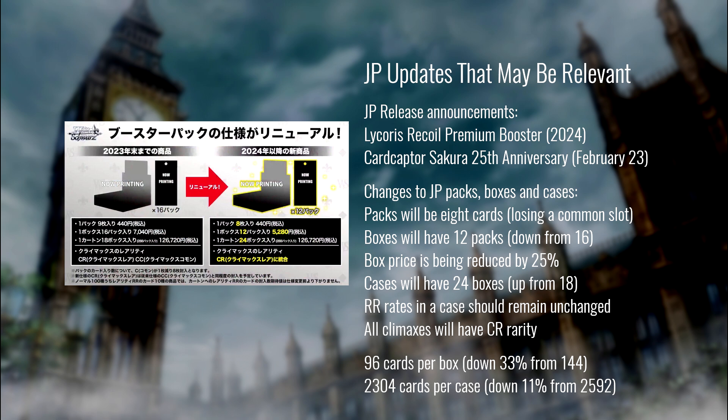More importantly, JP is making changes to its pack, box, and case numbers — changes we can expect to see in English sometime in 2024. JP is going from nine cards per pack to eight, removing a common slot. The biggest change is going from 16 packs per box down to 12. They're cutting the box price by 25% but also cutting the number of cards in a box by 33% — 144 cards down to 96 — and increasing the number of boxes in a case from 18 to 24.